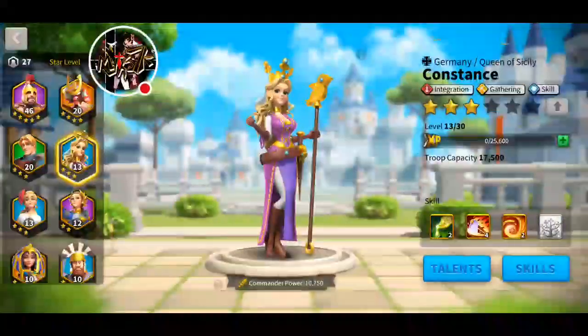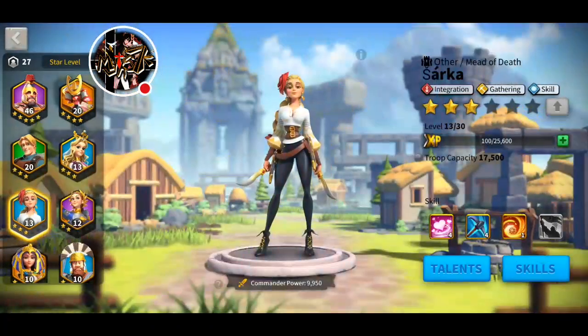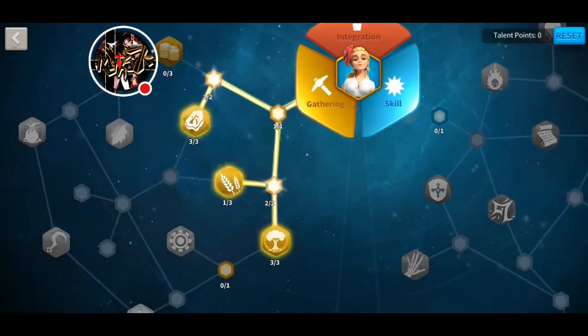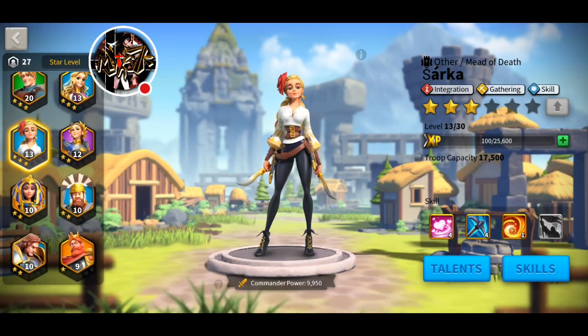With gatherer commanders, just get them to level 15 because with level 15 you can max their first three skills. After that, the only improvement is the fourth skill, which takes a lot of time. So level your gatherer to level 15.